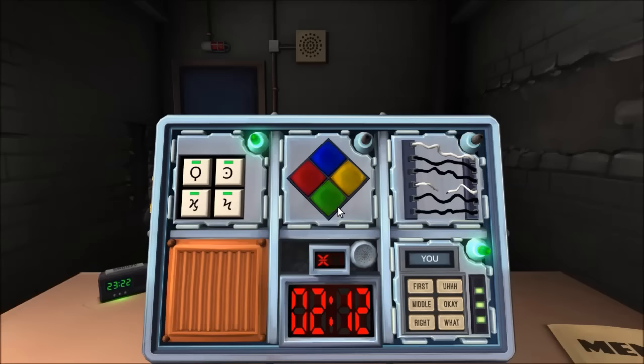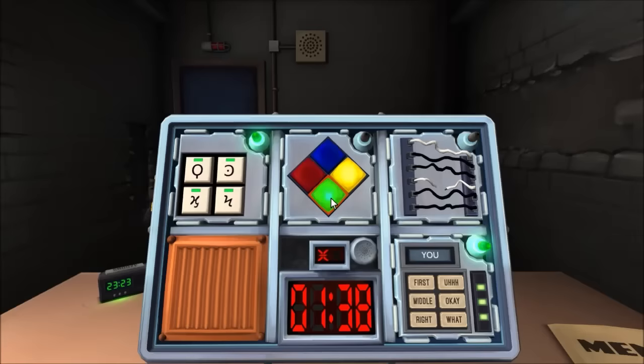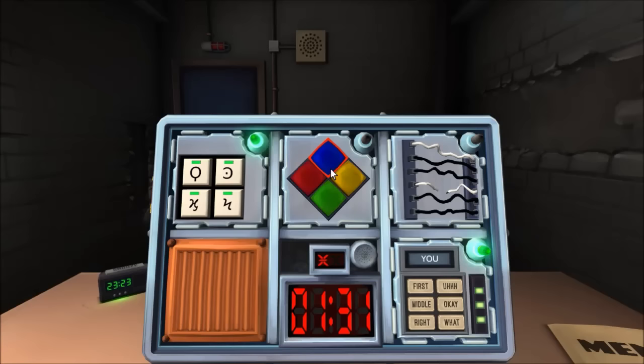Give me the wire order slowly — from the top down: white, black, black, yes, white, black, black. Simon Says: yellow, blue, yellow. Green, blue, green. Yellow, blue, yellow, green. Green, blue, green, yellow. That module is done.